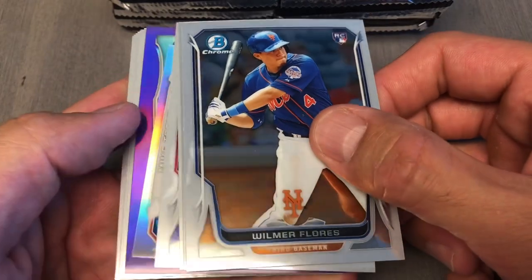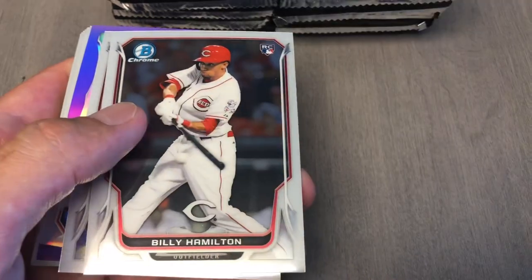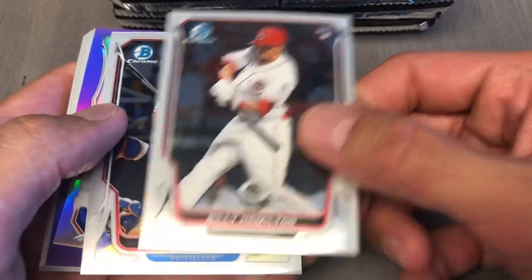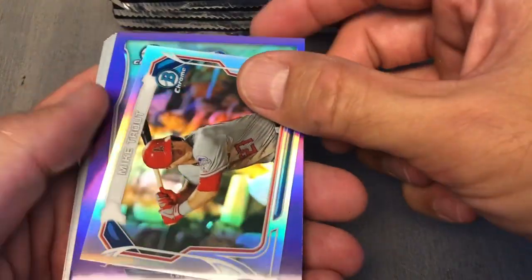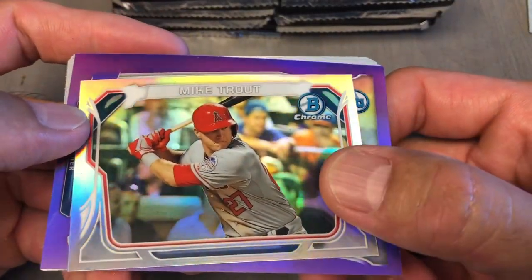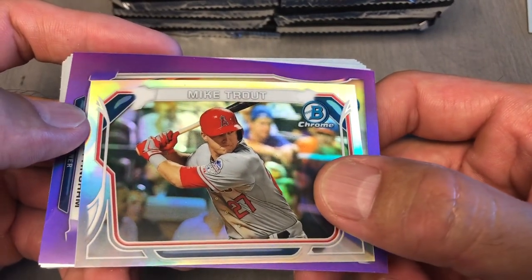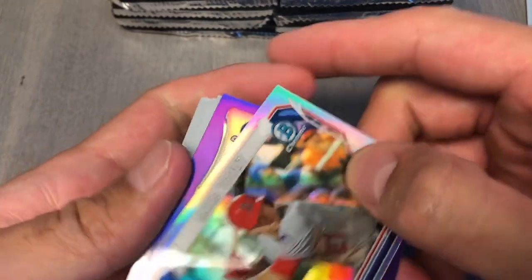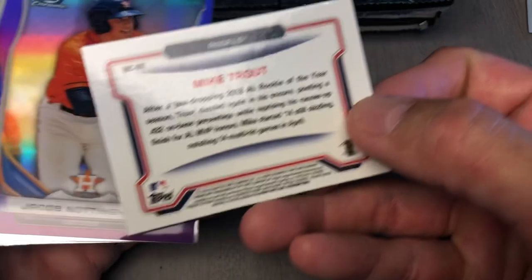We got something shining right there. These cards are just sticking. Cliff Lee, Billy Hamilton, Dominic Brown. We got a chrome mini of Mike Trout! Oh, how sick is that? Right on.